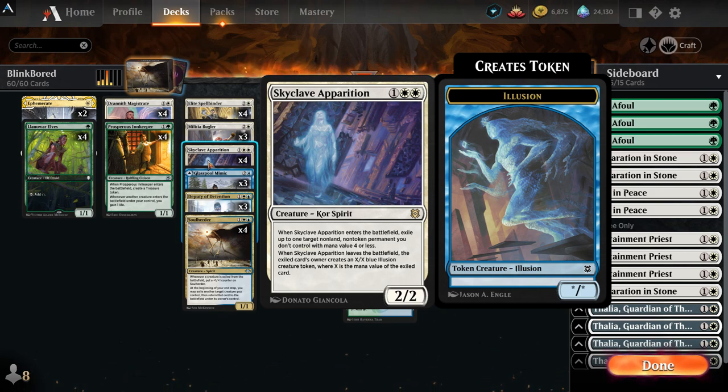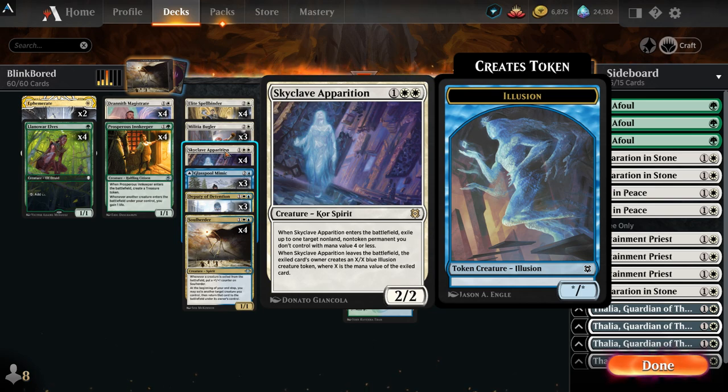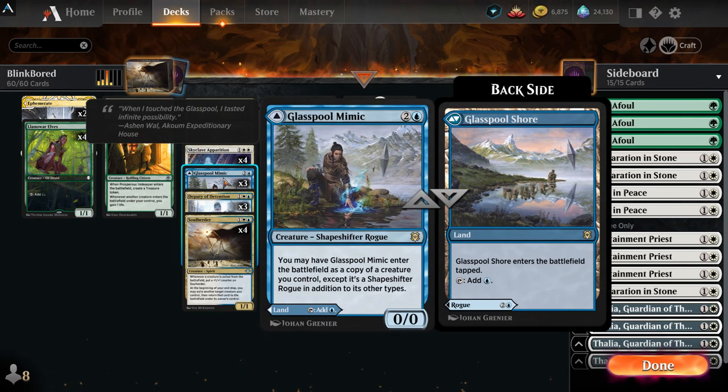Skyclave Apparition enters the battlefield and exiles things, which is pretty sick. Their token we don't care nearly as much about, but what's nice — and I alluded to this earlier — is you can cast this, and when its ETB trigger is on the stack you can Ephemerate it. That'll have the leave-the-battlefield trigger fire, and then it'll enter again and you can target something else.